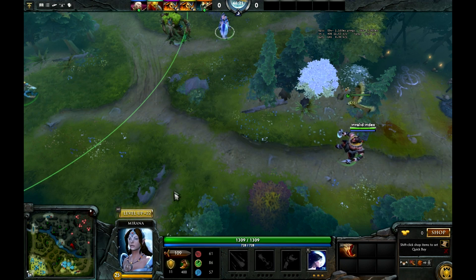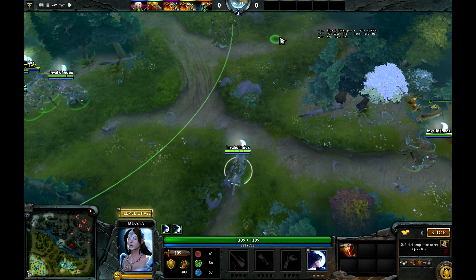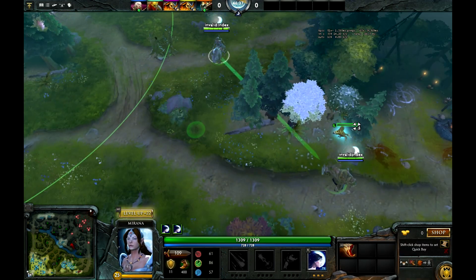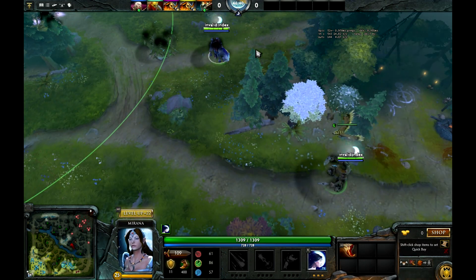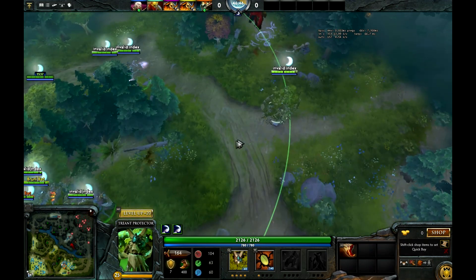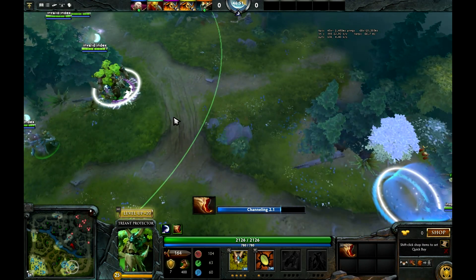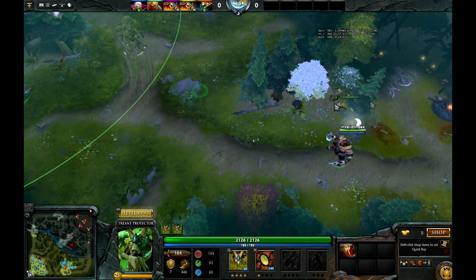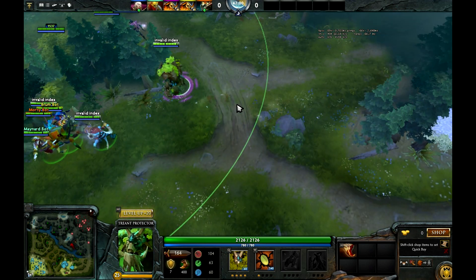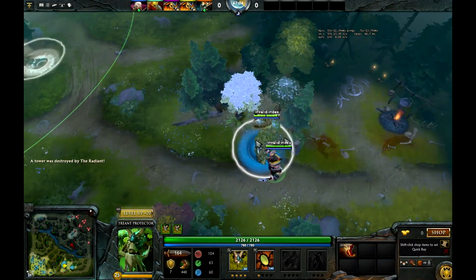Let's try Priestess of the Moon. When she goes from point A to point B and you cast Moonlight Shadow, she stops for about one second to cast her ultimate. So her cast animation stops her teleport channeling entirely — she's not able to do it. Treant is also not able to do it because his cast animation prevents his ability to teleport. If he goes from point A to point B, he casts it and just stops. But Treant, much like Riki, once he's already invisible, he's able to teleport without breaking it — that's just how the spell works.